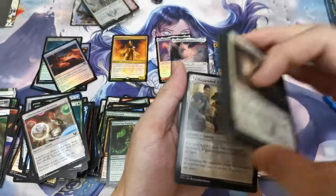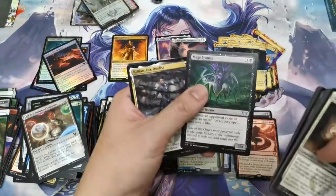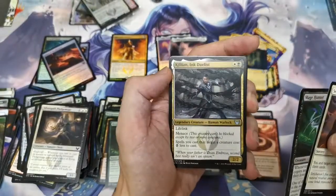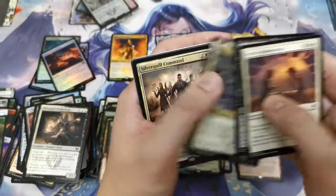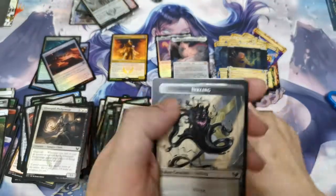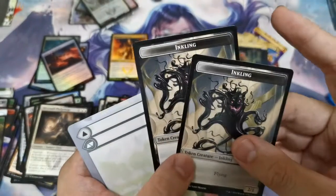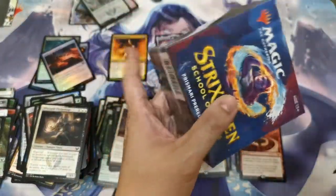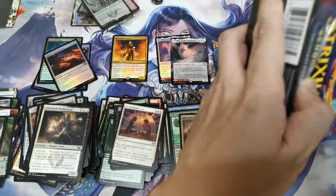We have Secret Rendezvous, Mage Hunter, Killian Ink Duelist, and Silver Quill Command — I think we just opened a playset of it. Double Inkling — the Inkling token reminds me of some cartoon from long ago, or maybe an anime I've watched.